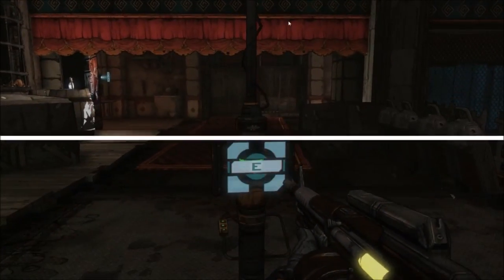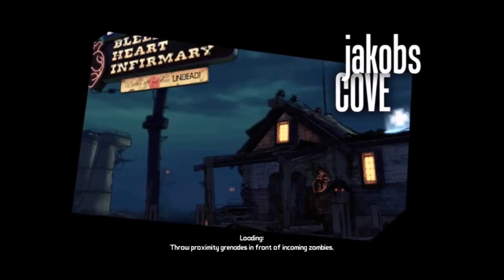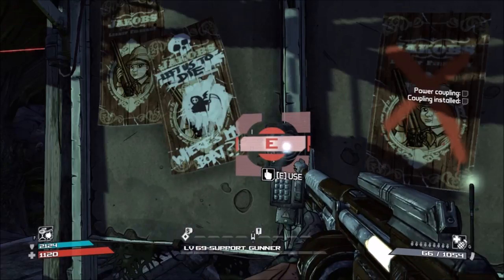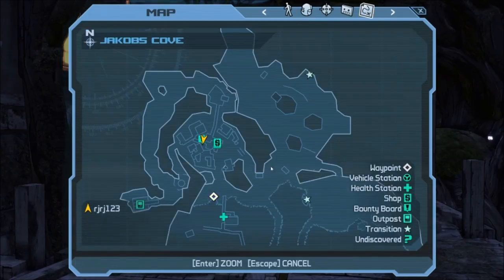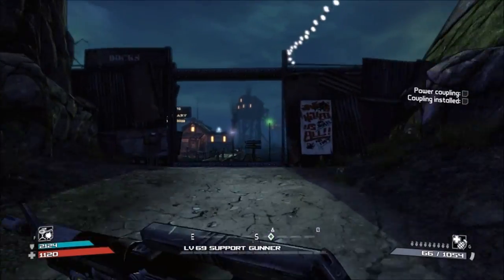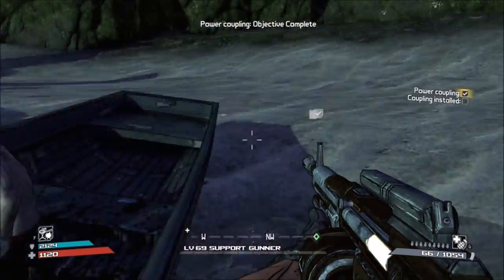The vending machine is activated through the side mission called Upsell, and Upsell is only obtainable after you finish the main mission called Jacob's Fodder. Upsell will be at the Jacob's bounty board located within Jacob's Cove. Once you pick up the mission, it's a really simple mission — all you have to do is pick up a power coupling right outside of town and take it back to the Jacob's vending machine, which will activate it.